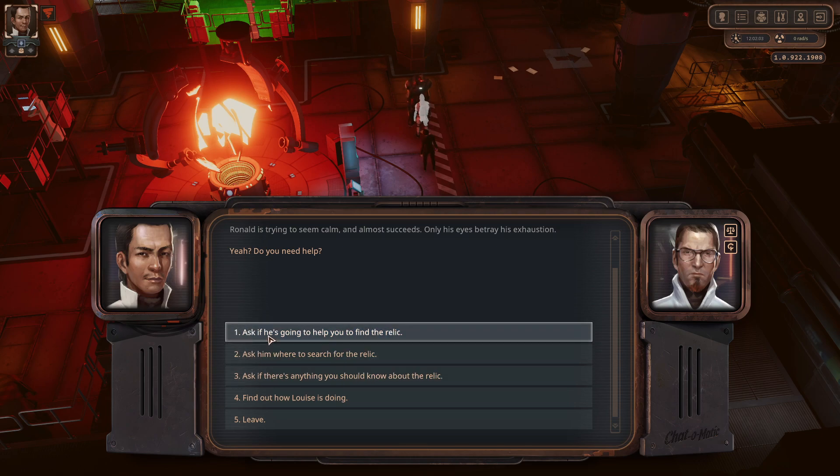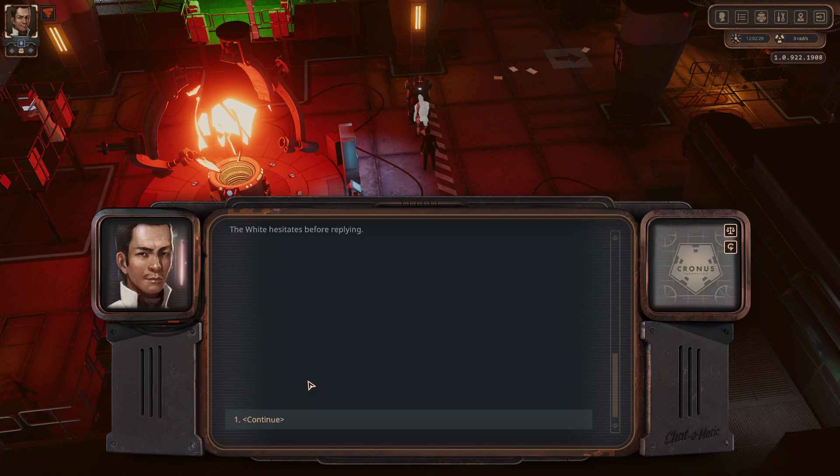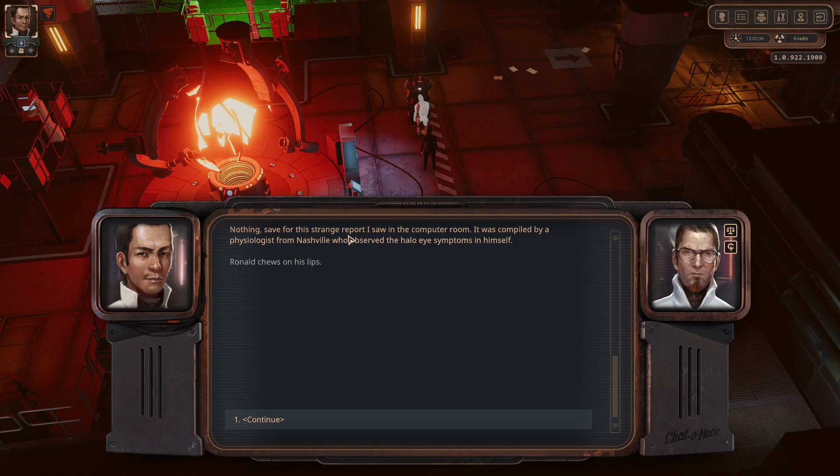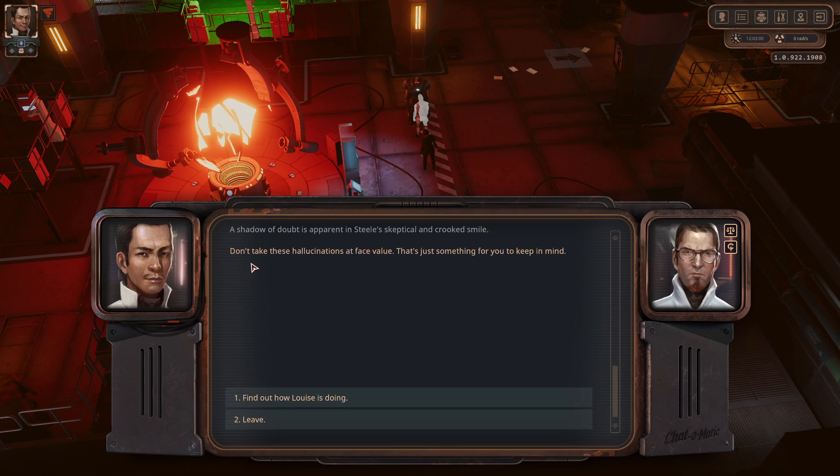Oh, this isn't the relic — I thought this was the relic. You ask him if he's going to help you find the relic. He'd like me to drag her all around the excavation area. Here's what we'll do — once you locate the relic, just take a quick look at it and call me right away. Where to search for the relic? The wave pattern has evened out, meaning there are almost no natural obstacles between us and the radiation source. Go ahead and search for it — we're close.